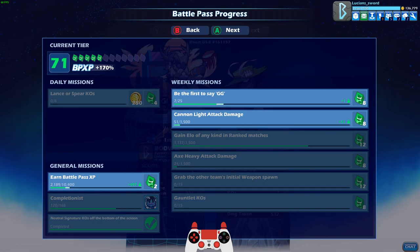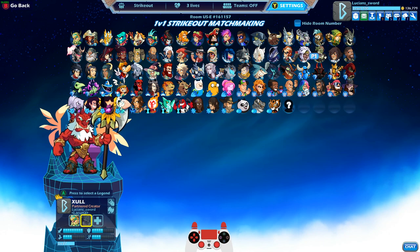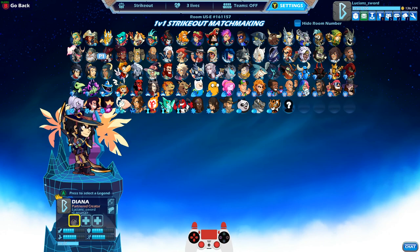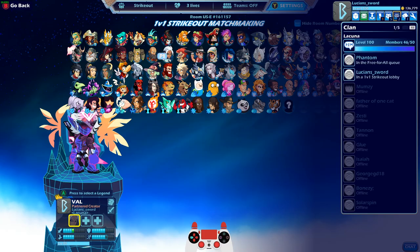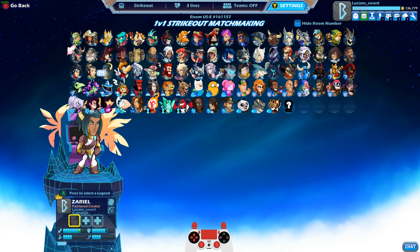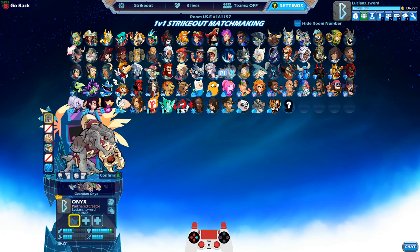Alright, so it's cannon light attack. So I need cannon light attack, axe heavy, and then I just need gauntlet KOs. So we're gonna keep going Vanir Guardian Bodvar, but I need gauntlets and axe — that is Rayman — but we could do any gauntlet legend technically. What else do we need? Gauntlets and cannon. I don't think we have a gauntlet cannon legend, do we? Oh yeah, we do — we got Onyx. Okay, there we go. Let's go Onyx.